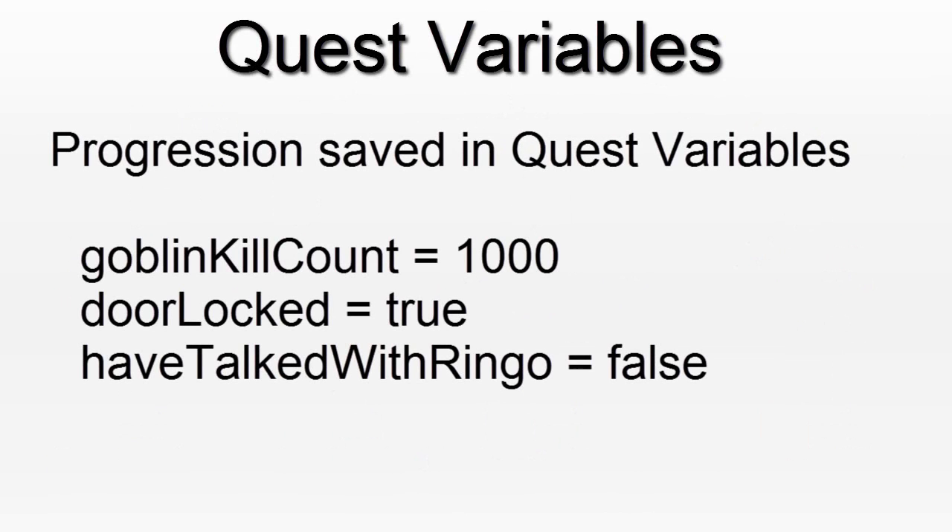Another very important concept in Reigning Chain are quest variables. In order to track what has been done by the player — what events they have triggered — you will change their quest variable. Every player has a list of variables that has a unique key and a value. For example, the key could be Goblin Kill Count, and by default the value is 0.